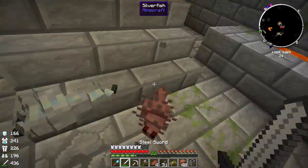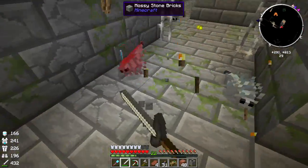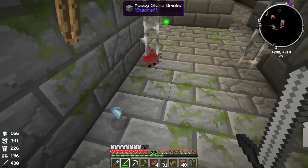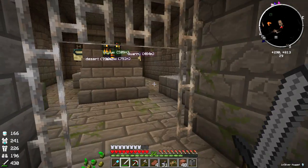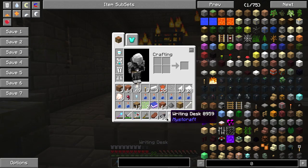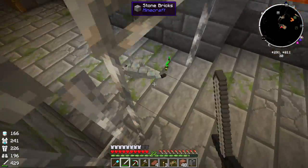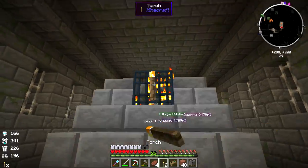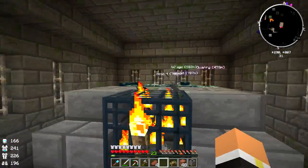Oh crap, not these guys - we might be starting a pandemic here. What's this guy dropping? A silver nugget - ooh nice! We gotta jump and hit them and one-hit them so that no other ones come out. Let's just get this - that's all the torches I have.